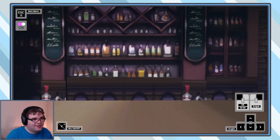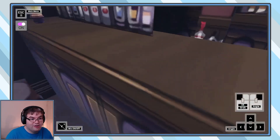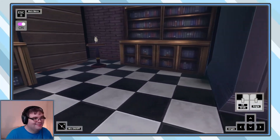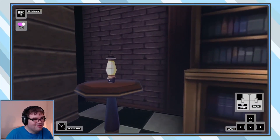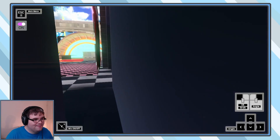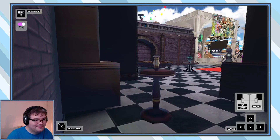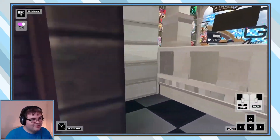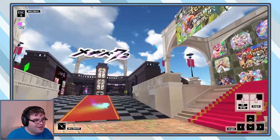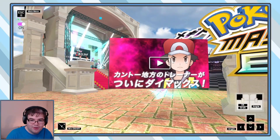Nothing on the jukebox, nothing to click on here, nothing at the bar. Your finest water, please. Well, maybe this lantern might reveal a secret. No. Okay. What if I just stand in the corner — I'm going to hide in this corner for all eternity. More importantly, we also have a giant Pokemon Masters EX display. Are we going to get a Pokemon shirt?